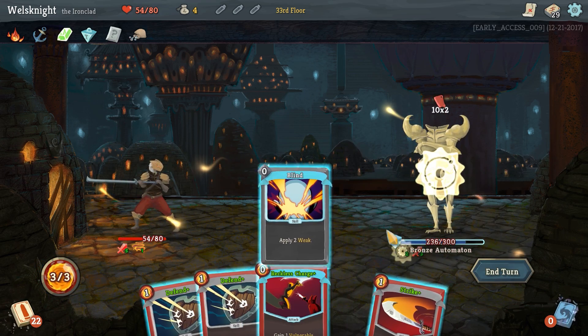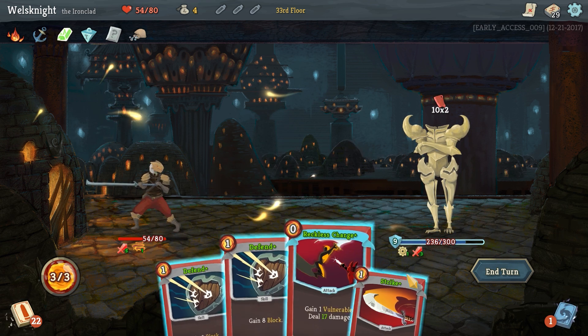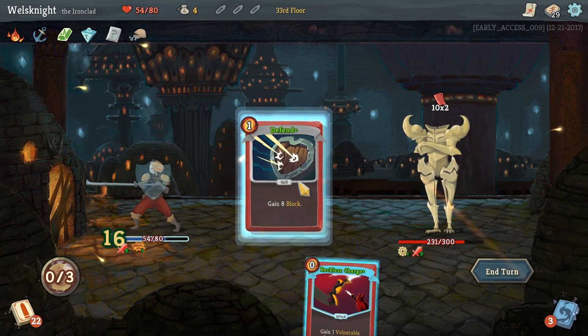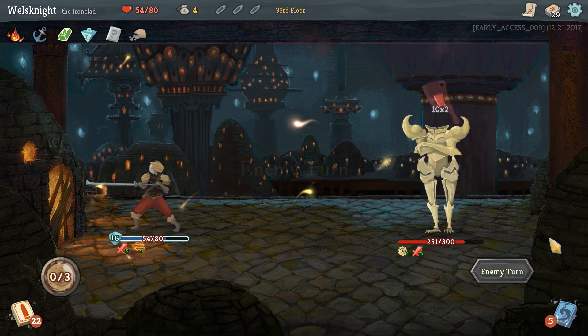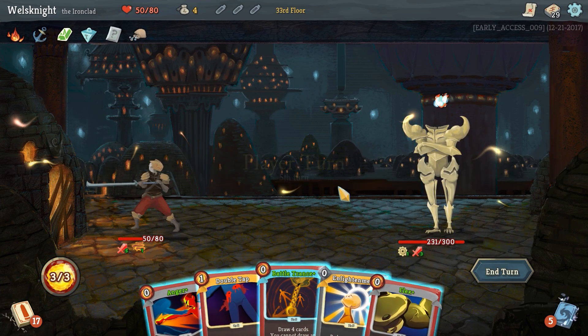Two weak — absolutely use that. He's going to attack for 20, so I think you just go strike, defend, defend. I don't think you use reckless charge here because it would make us vulnerable and we would take more damage from what he's throwing at us.